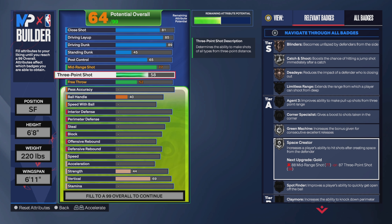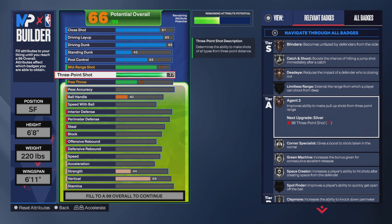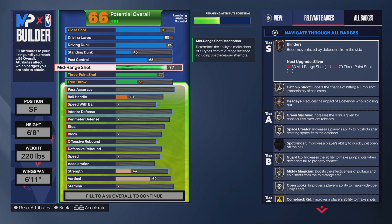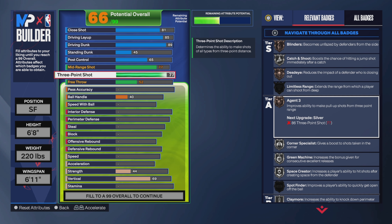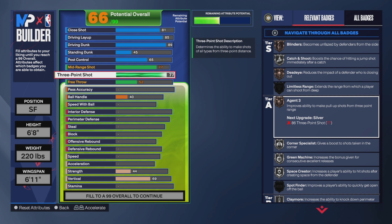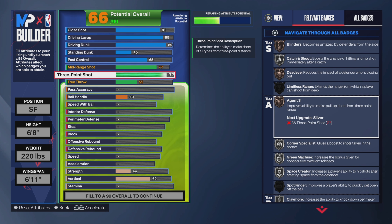For the three-point shot, it's also gonna be a 77. Because you need to get Agent 3 on bronze at least — you need Agent 3 on bronze, bro. If you want more attributes, go ahead and grind to get a 78 three-point and 78 mid-range and get boosted too, that's gonna help a lot.